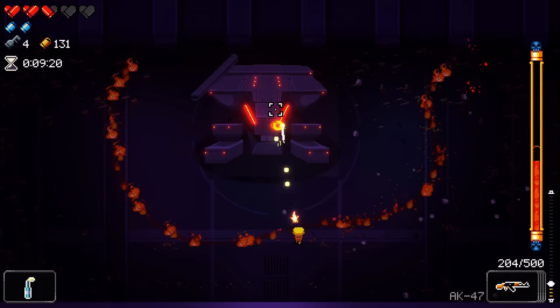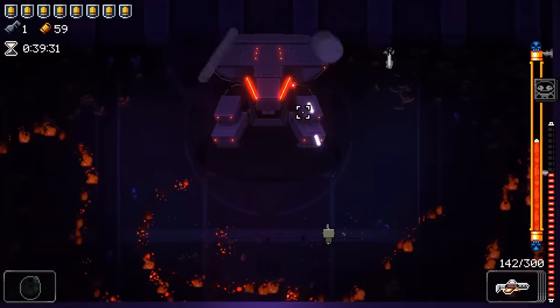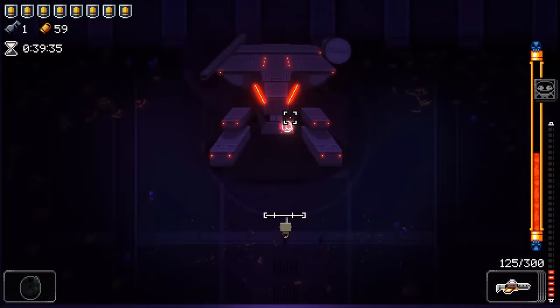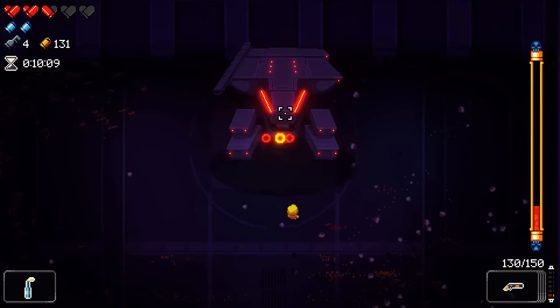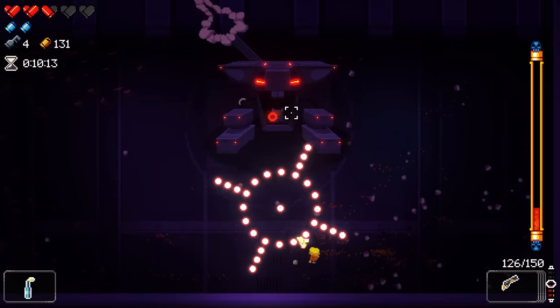When the mech jumps into the air, you know that three bullet waves are about to come at you. Don't dodge towards the boss, and don't dodge away from the boss — you need to dodge along the bullet circles. While standing in front of the boss, simple left-right dodging is all you need to do to avoid this attack.